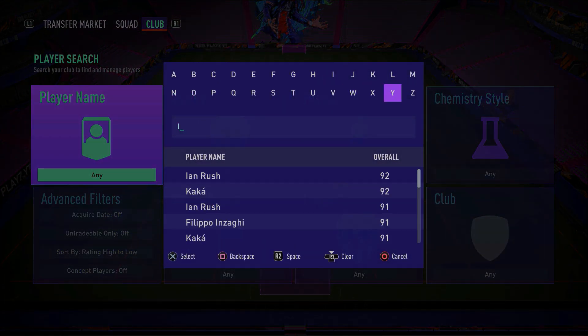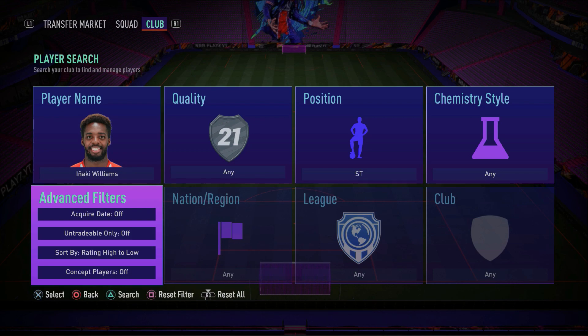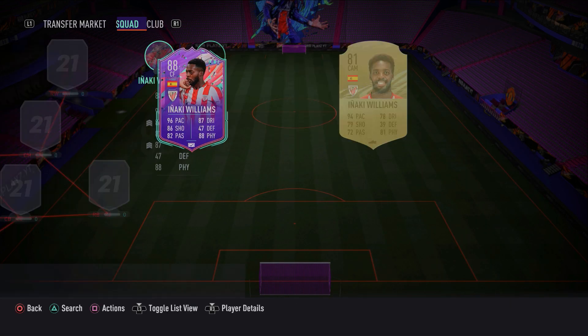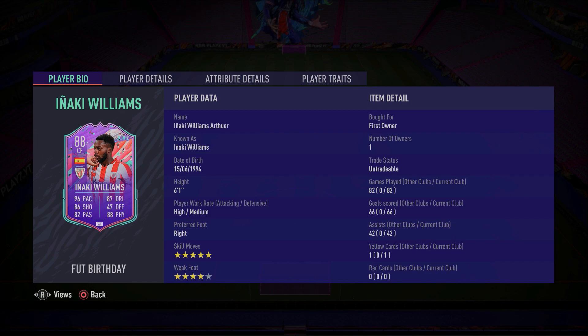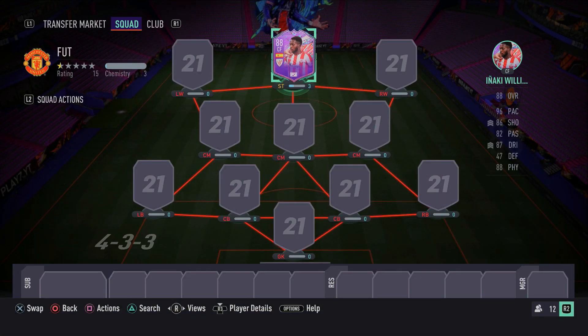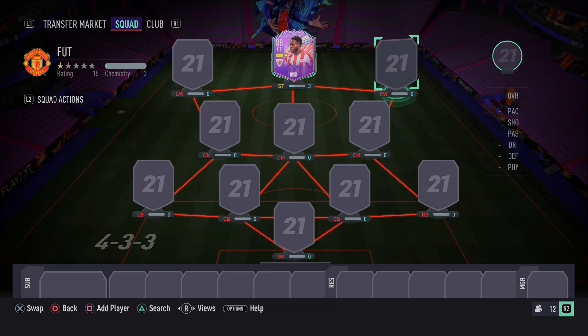A player that I have in my club that I packed — I think it was a free pack or from my division rivals rank 1 rewards — the point is he's a first owner card. FUT Birthday Anaki Williams. This guy is absolutely fantastic and I've enjoyed every moment using him. All the games I've played with him have come from FUT Champions and Division 1. He's an absolute beast. He's got 5-star skill moves, 4-star weak foot, he's really pacey, great finishing, amazing shot power, and his dribbling, ball control and agility are decent as well. With 89 strength, make sure you guys go ahead and get Anaki Williams.